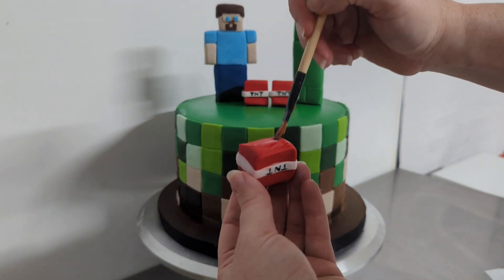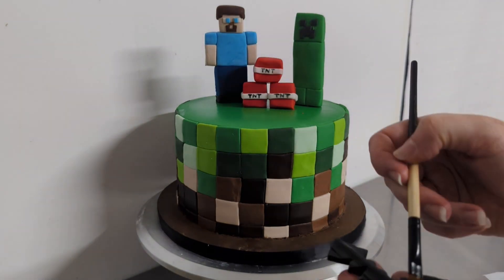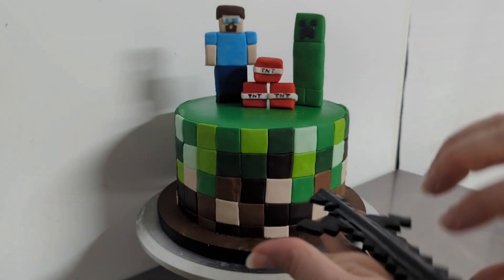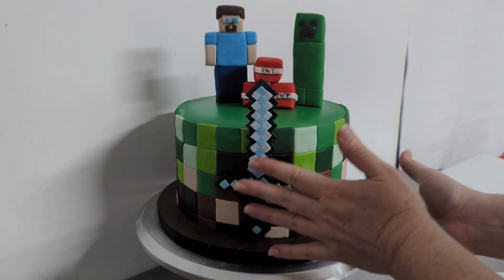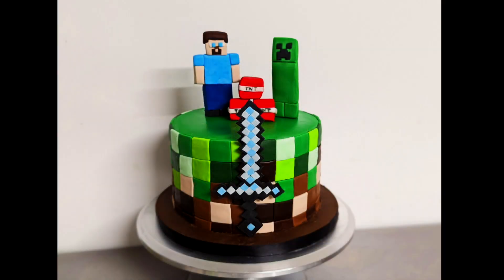For the cake decorators watching, that's Tylose and water that I use to spread on the bottom of the TNT there. It makes it stick so well if you just put a tiny bit of Tylose mixed in with your water. Anyway, there it is — my Minecraft cake. I hope you like it. Thanks for watching.